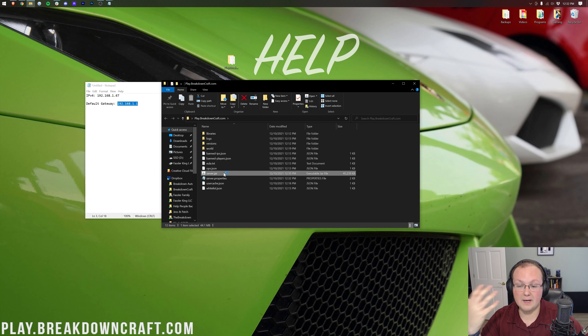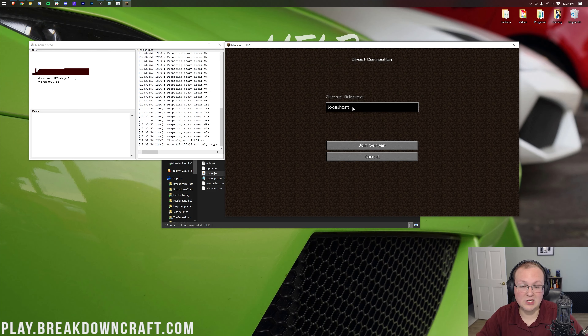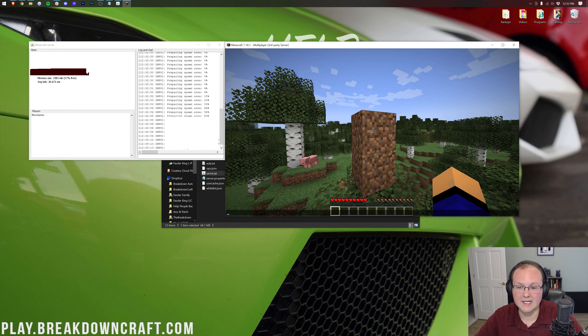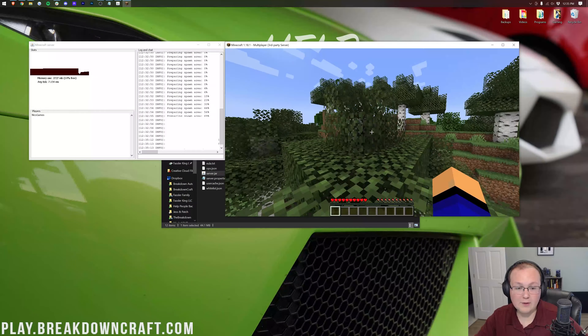Now start the server by double-clicking server.jar, and open Minecraft. Click Multiplayer, then Direct Connection. This time, instead of localhost, enter the public IP address. Click Join Server — it may take a second to connect. We're in our server, and there's our little dirt tower from earlier, confirming we're on the same server.